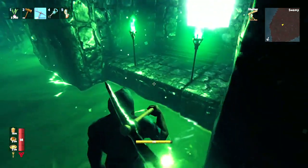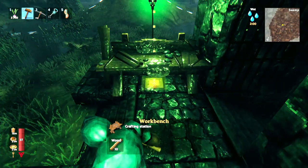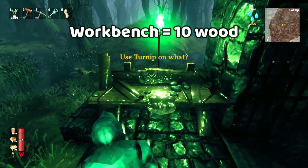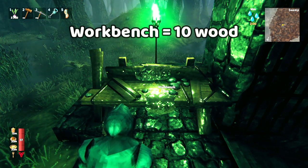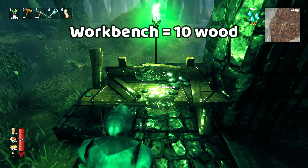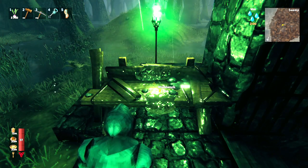So here are some basic recipes that are worth memorizing. Of course there is the humble workbench, which is 10 wood. You're going to use this all the time; it's one of the most important recipes to learn, and luckily it's easy — just 10 wood. The workbench is so important because you need it to make virtually everything else, so whenever you learn a recipe you always have to remember to add 10 wood, because you probably need a workbench to even make that item in the first place.